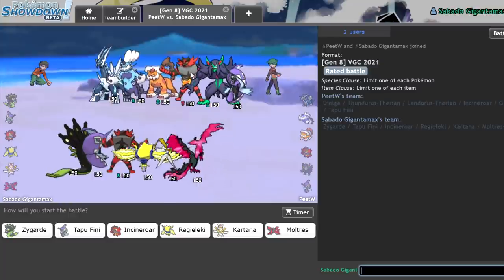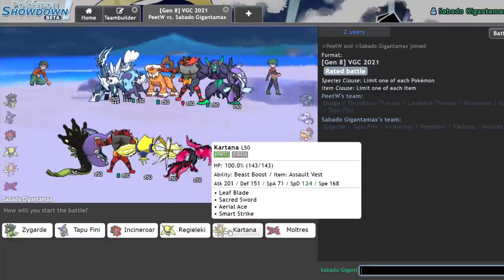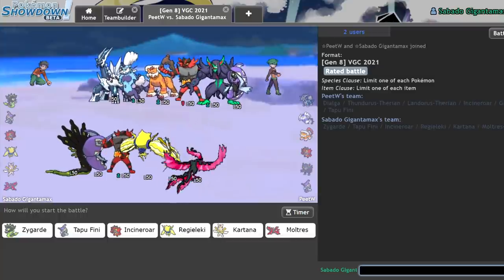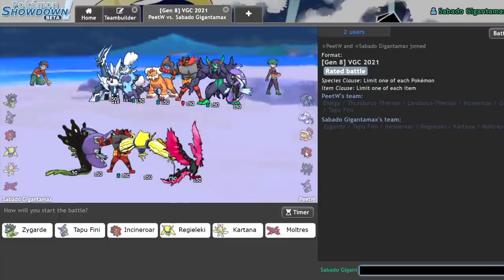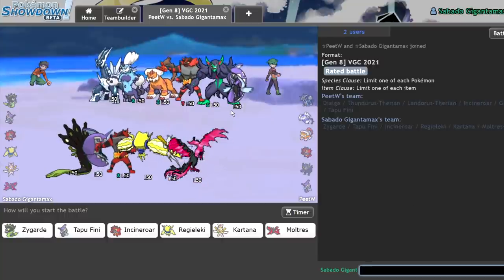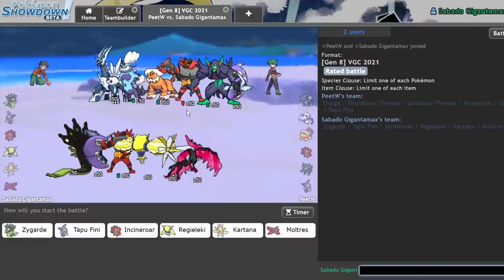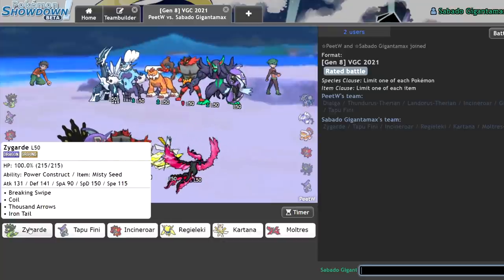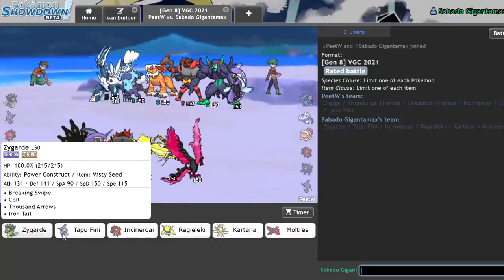All right, what do we have here? So — okay. Dialga is actually really scary in this format because when it Dynamaxes, it gets Max Wyrmwind, which can decrease your damage output by a ton. So I have to be careful with this. I mean, they have two Intimidators, which kind of sucks for Zygarde.